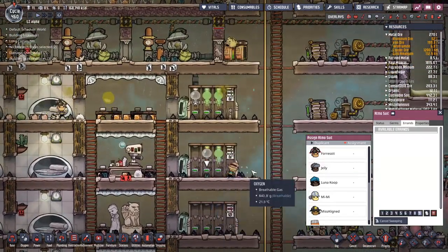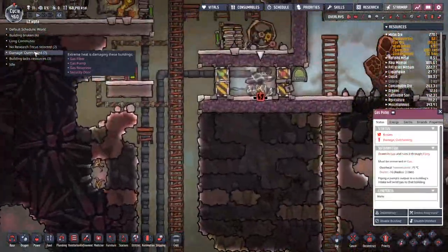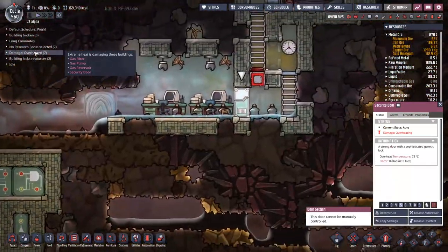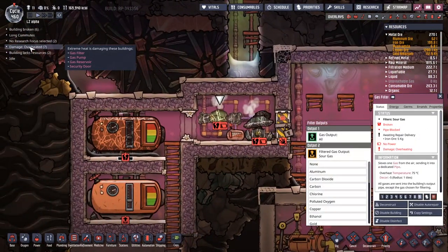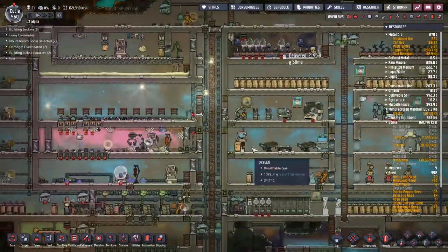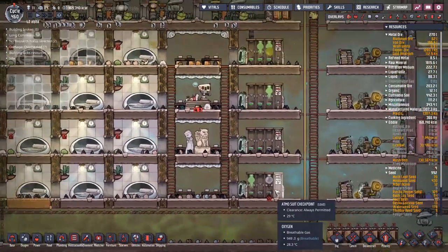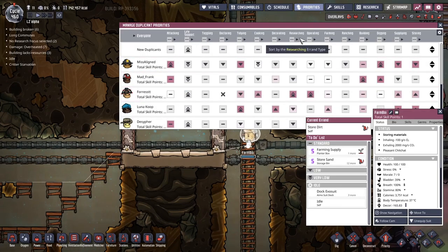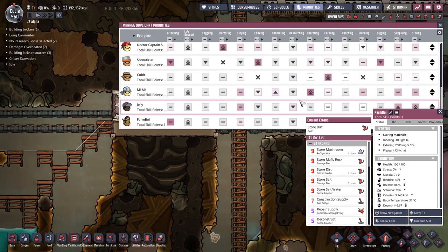We've got an awful lot of overheated buildings on the go down here. Jelly - stuck here without any oxygen. Farm Boy, you're so slow. We've not even actually set you up for being a farmer - let's do that farming. We need a name for Farm Boy. This menu overlap thing that Clay has got going on here really is not helpful - you know, really, really not helpful.